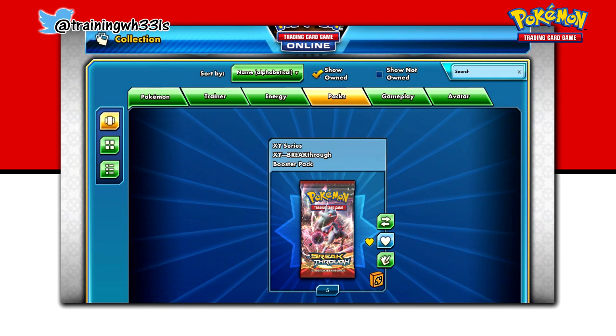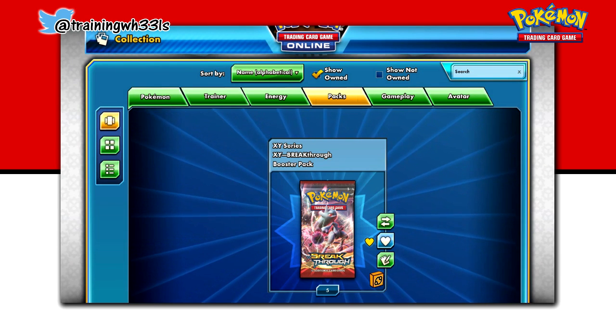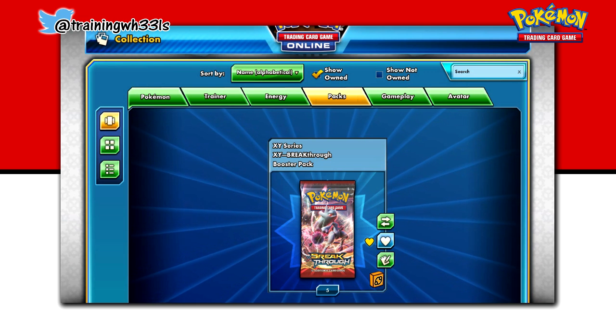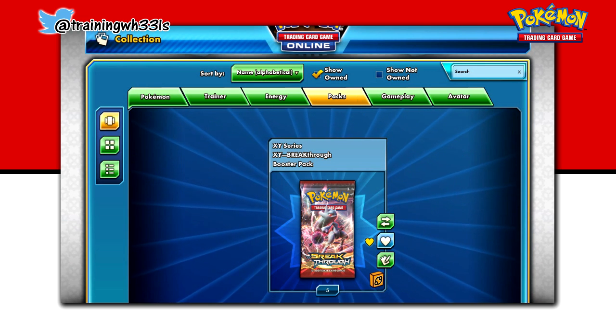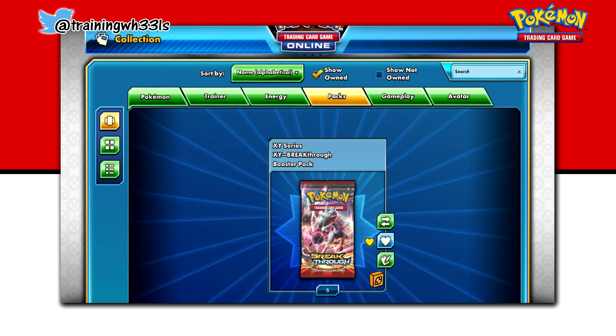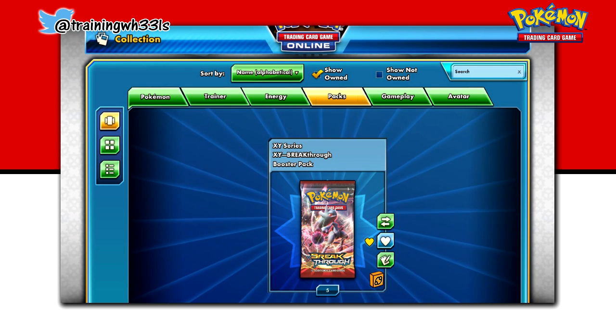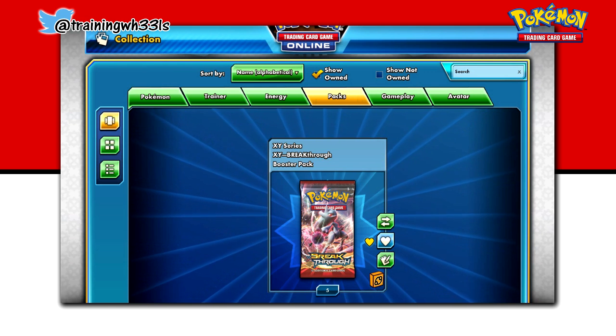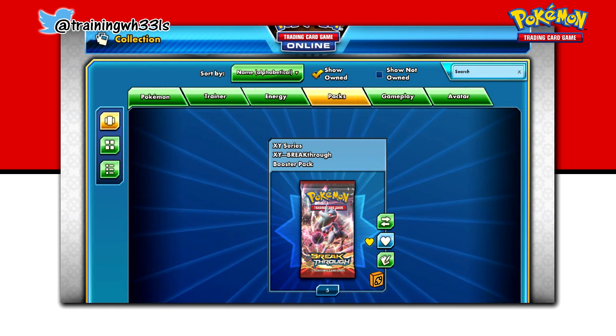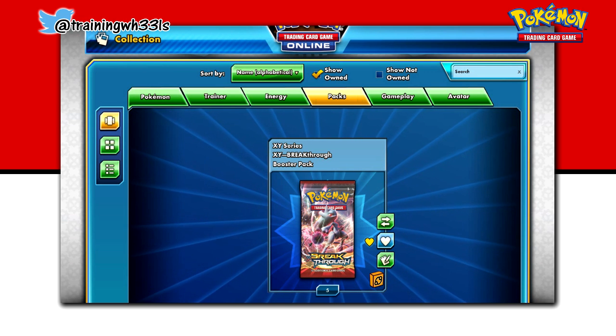Alright guys, we're ready to roll out. Training Wheels here, and we're back with part two of the X&Y Breakthrough Opening. So last time, if you guys go back an episode, you'll definitely see me doing some pretty sweet pulls. I'm pretty impressed with them myself. Alright, so let's go on to the second part. This is the final half — I only had ten packs. So let's open these five.